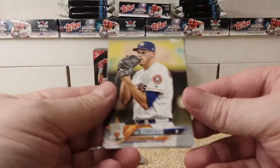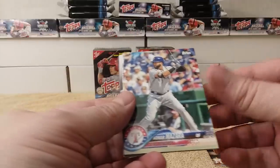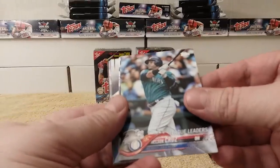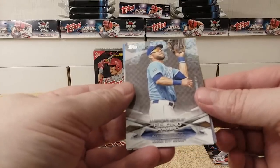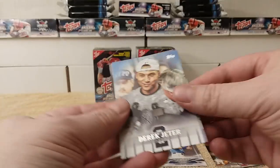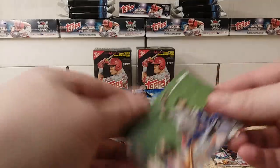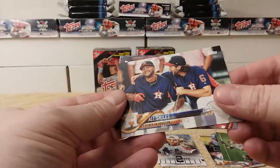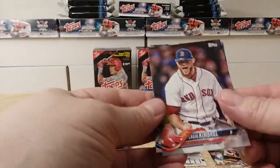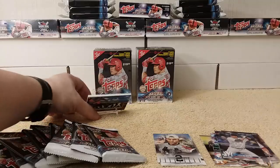First card is Joe Musgrove, Nomar Mazara, Nelson Cruz League Leader, Eric Hosmer, American League Fielding Award Alex Corden, Derek Jeter Highlight card — cool! Brandon Belt, All Smiles Liftoff in Houston card, Craig Kimbrel, and Chase Healy.